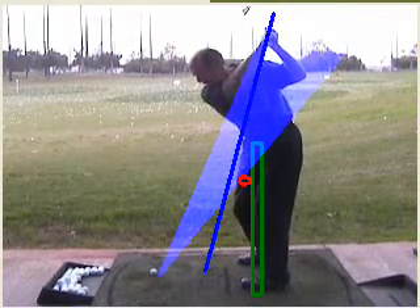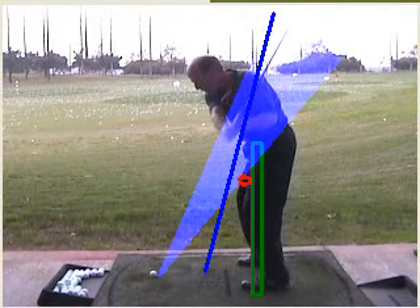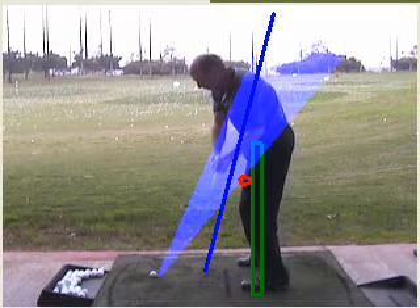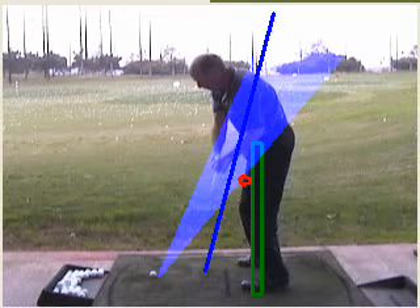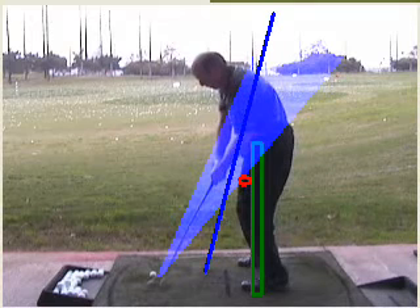Too steep. Now you've got to make a correction. If you don't make a correction, you hit the bottom out behind the ball — you hit it dead left, or you block it right. Can't take out either side. Make a good athletic move, it's in a great position here, but it took a big effort to get it there. And under pressure, you add quickness — making those compensating moves can be very difficult.